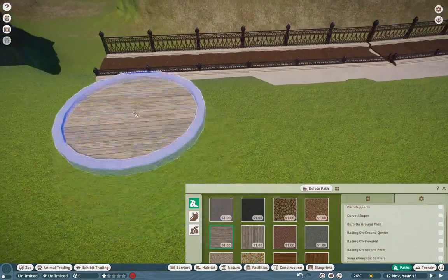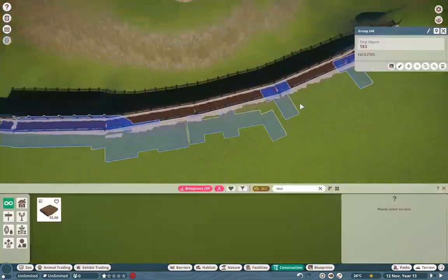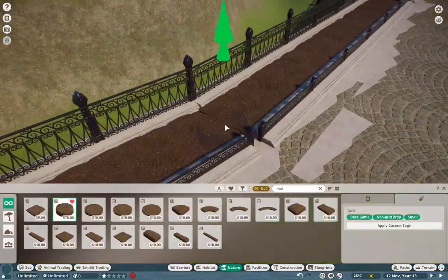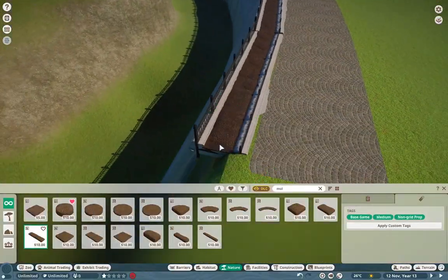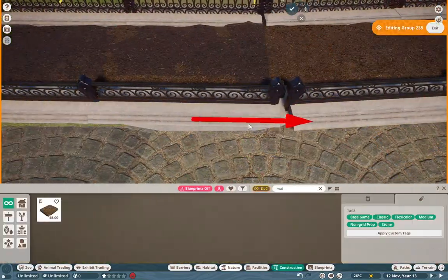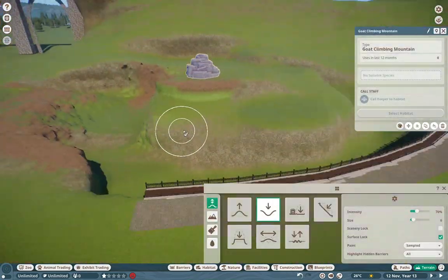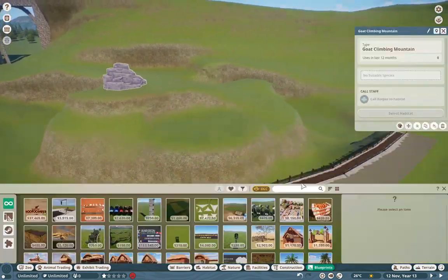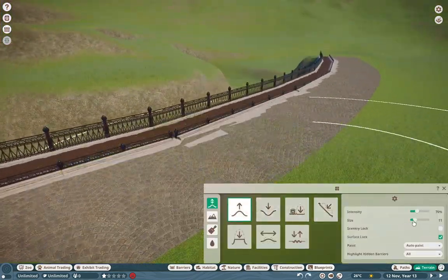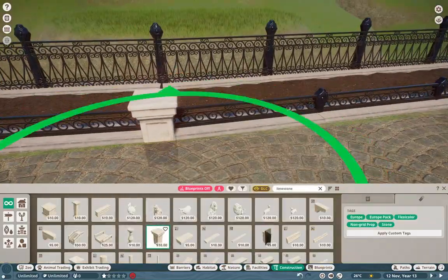The Ibex is one I was extremely excited about. I know I keep harping on the fact that the Chamois would have been the better pick, but still the Ibex is beautiful and Frontier nailed it with these guys. Even with their new enrichment item — the Goat Climbing Rocks — which this entire habitat is kind of based around, I am just so excited and happy to see how well it came out.